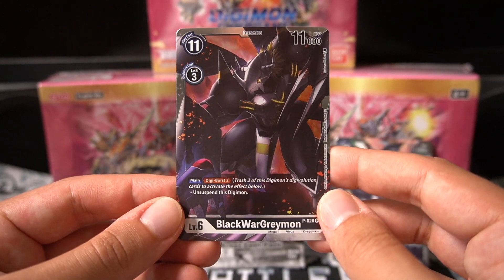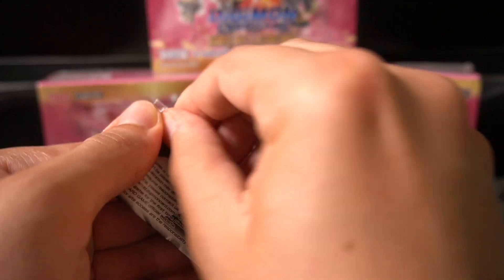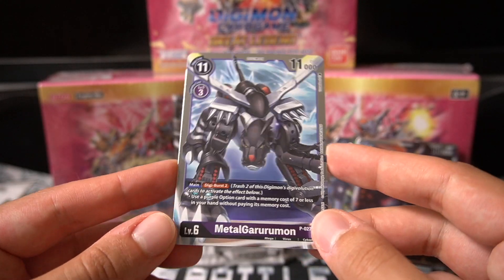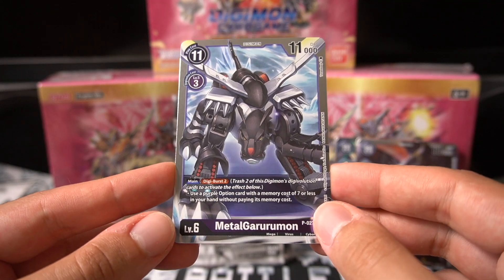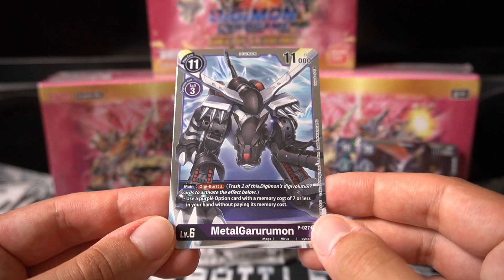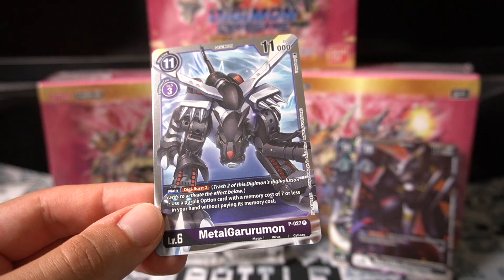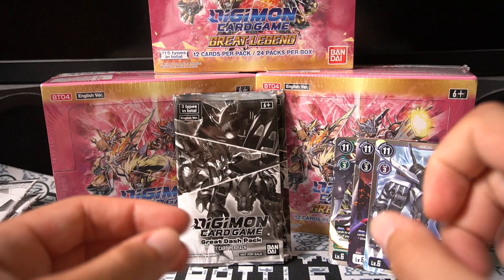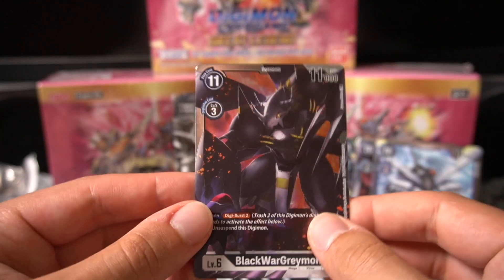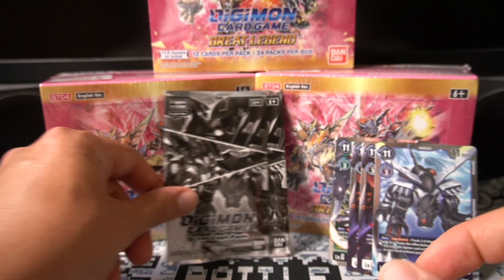Opening from the back — Black War Greymon. Digiburse 2 to unsuspend, kind of nasty when you think about it. Also foil. And we got the Metal Gearmon — so they're all foil. This is probably the most meta-defining card from a promo so far. Digiburse 2 to use a purple option card with a memory cost of 7 or less in your hand without paying its memory cost. That's crazy — you can Digiburse 2 use a 7 cost and then Digiburse 2 again, use another one.